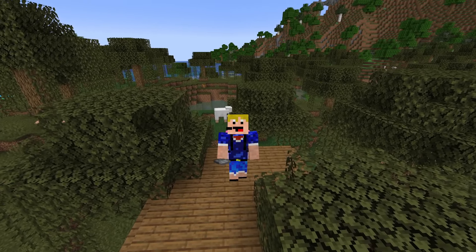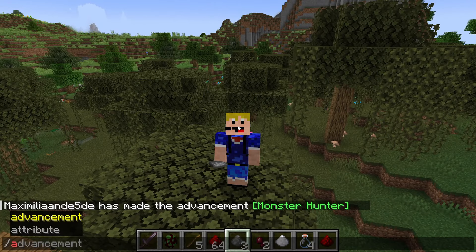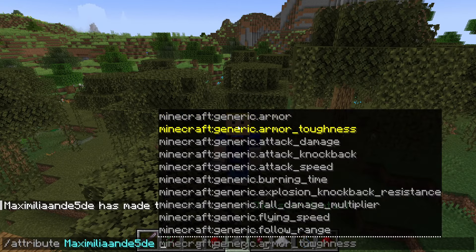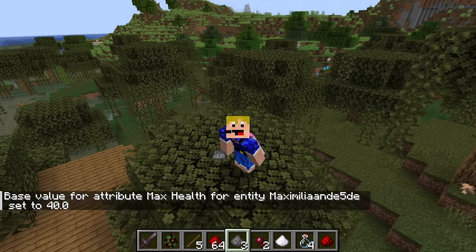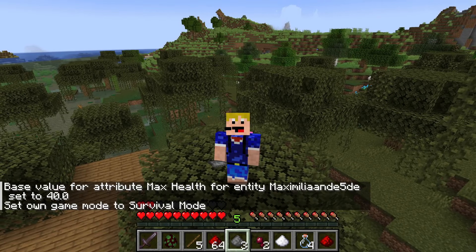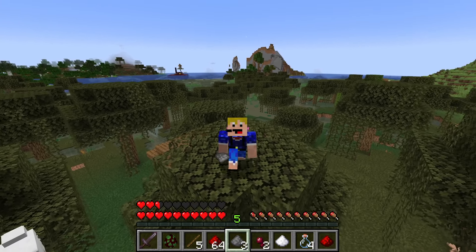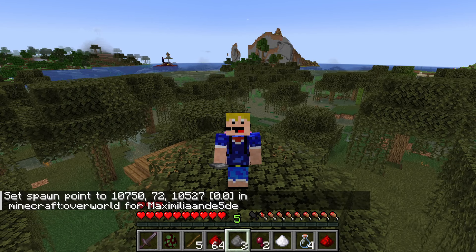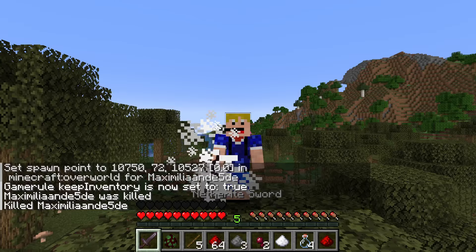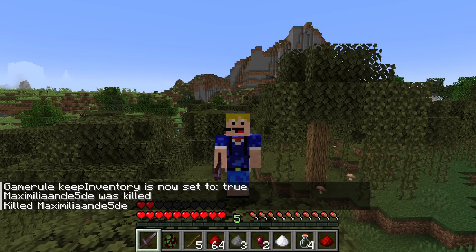They've also improved player attribute and effect handling. You can apply custom attributes using, for example, the attribute command — setting max health to 40, which is twice the normal amount of hearts. If we go into survival mode, we now have 20 hearts instead of the regular 10. What they've changed is that custom set base attributes are now kept when respawning. If we set our spawn point and die, we now still have those 20 hearts, whereas previously it would reset to your regular 10 hearts.